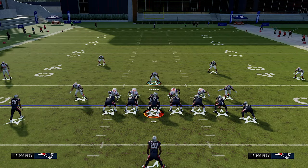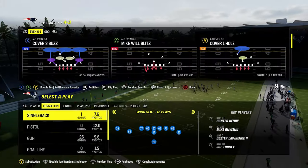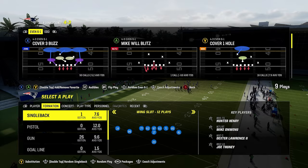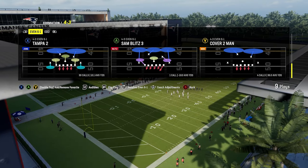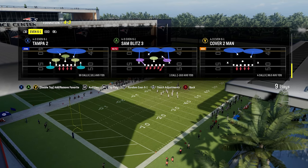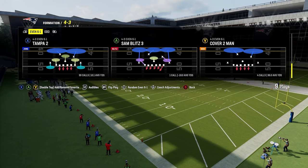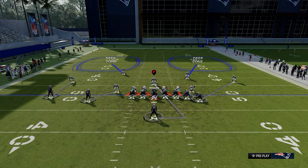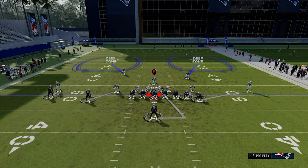I promised you guys we'd find an even easier way to run this without doing as many adjustments. So again, we're going to come out against stretch alert bubble and come out in the play cover four man. This is going to be something that can only be found in the New England Patriots 4-3 even 6-1. What we need to do here is we actually don't even need to man up that backside receiver anymore — all we need to do is press, pinch our line, and crash down. That's it.